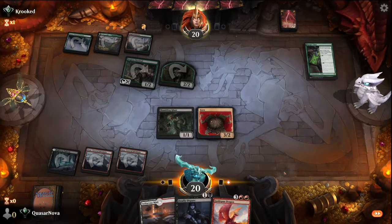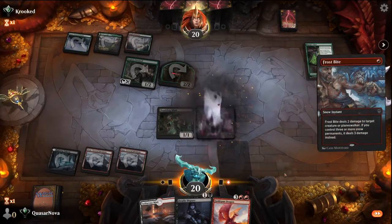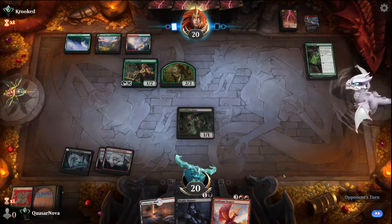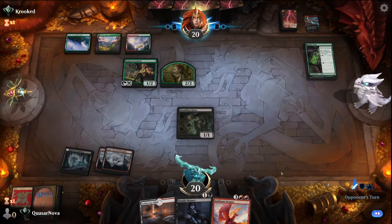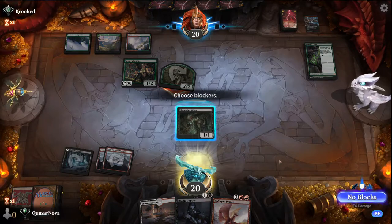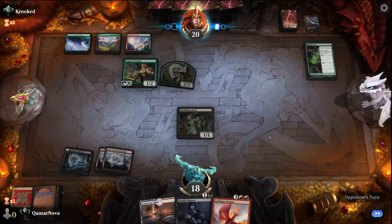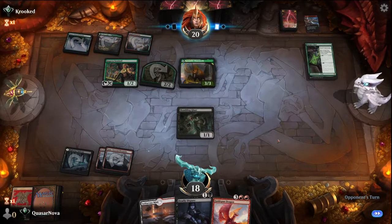One red mana, so probably a Frostbite. Yep, that's fine. You can get it out of the hand. Might see the Ranger Class buff here. We'll take two — not a big deal.